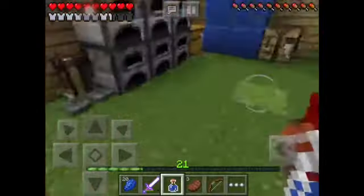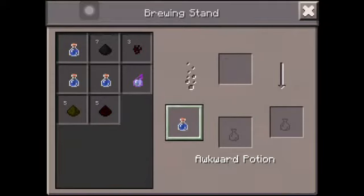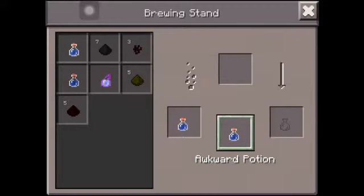I'm going to make a potion. The way it works is you make water bottles and then put a nether wart in to make awkward potions.